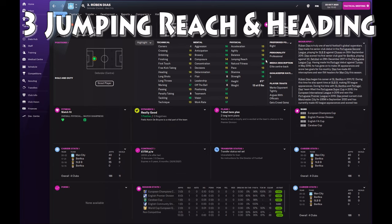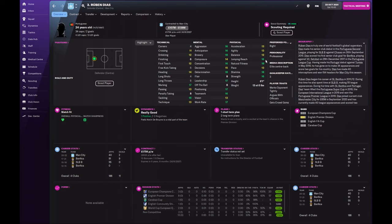Jumping and heading I find important. Dias here is very good jumping-wise. He's only 6'1", which is maybe on the slightly shorter side for a centre-back, and as such his heading is good without being excellent. However, his jumping reach is still very good, so he's going to win a lot of aerial balls. That's good defensively because it means balls over the top they're going to deal with more easily. And also when you think of things like attacking corners, they're going to be people you want to swing your corners into to get headers on target and hopefully score some goals, and defensively on defensive corners as well.